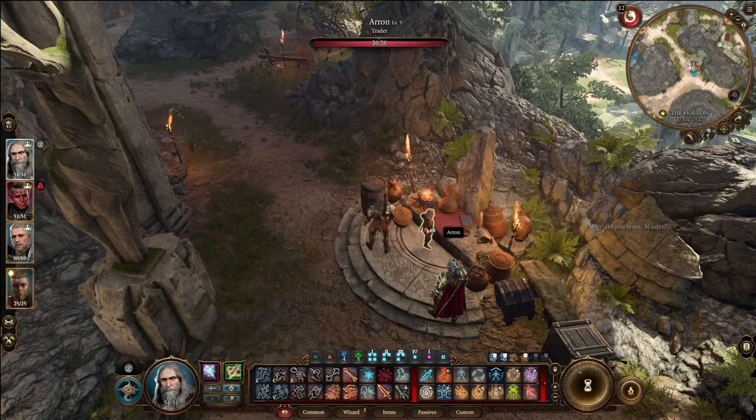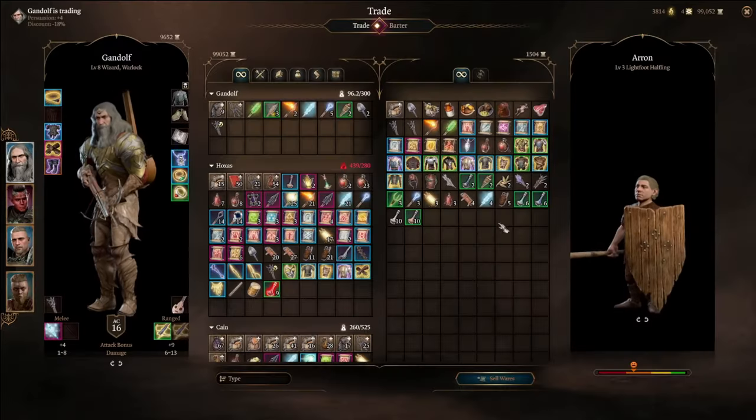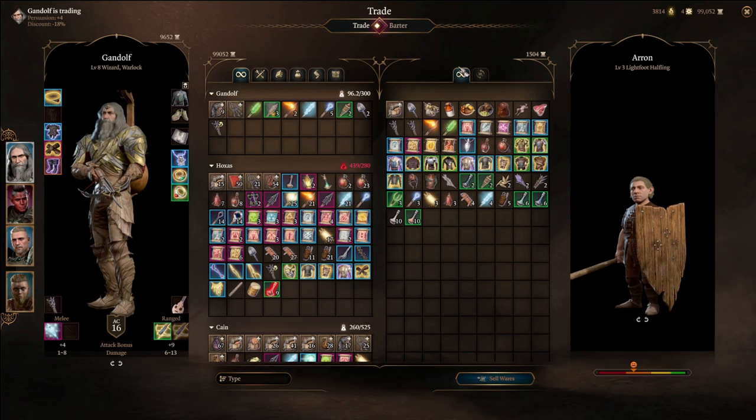Then we're going to go ahead and switch to our character that we left at the vendor, or you can just travel to one real quick. We're going to go ahead and talk to Aaron, who probably hates us already. But as you can see, all of his items have reset and we didn't have to take a long rest.